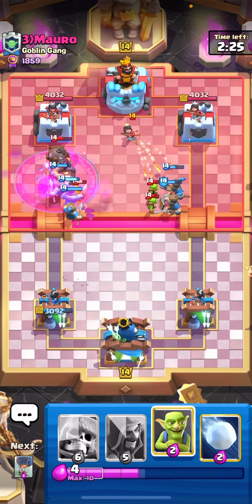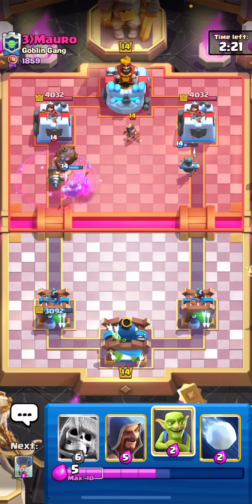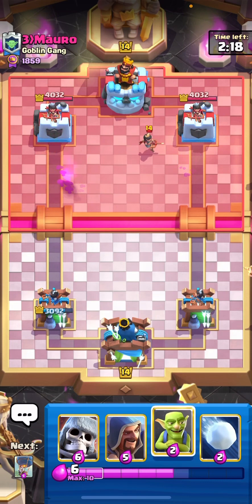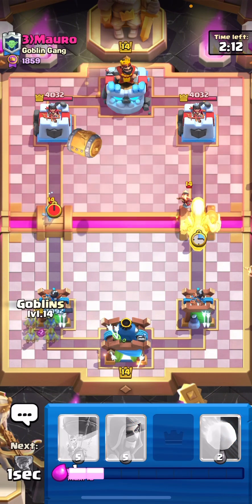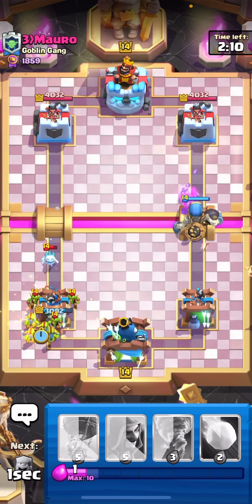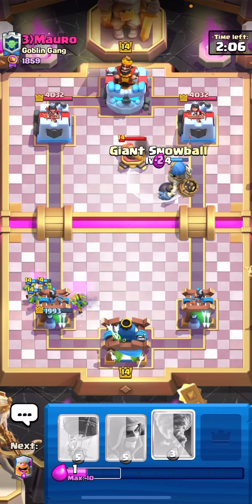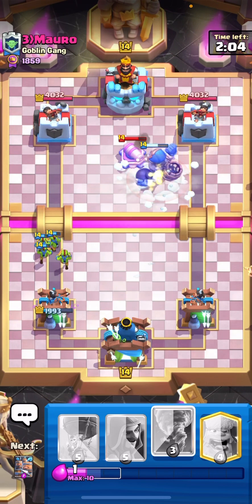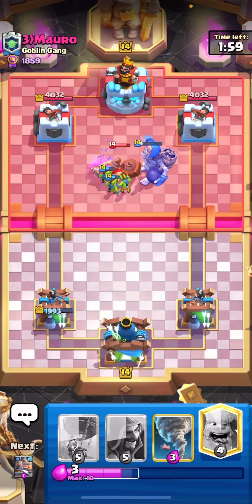At least the mighty miner dies and we don't have to think about it anymore. We are playing against some kind of log bait deck — let's see if he has a rocket. He doesn't have mighty miner in hand, which maybe allows me to play a really aggressive giant skelly push, maybe with a giant snowball predict.